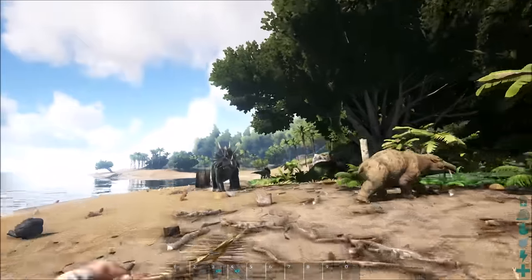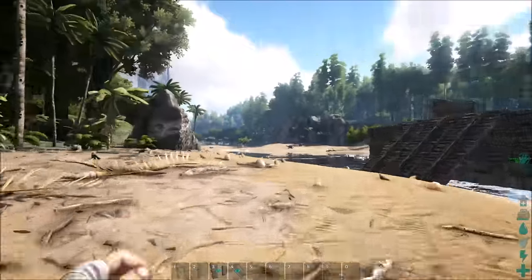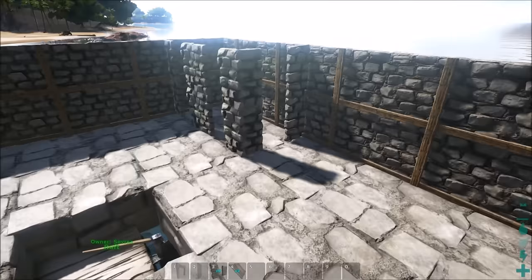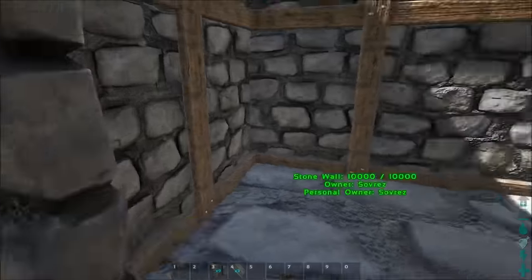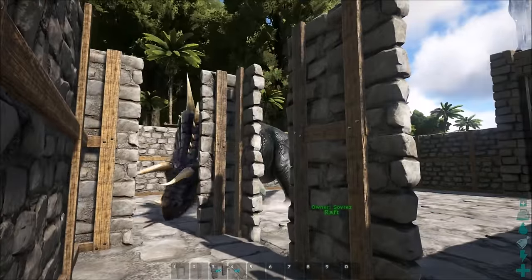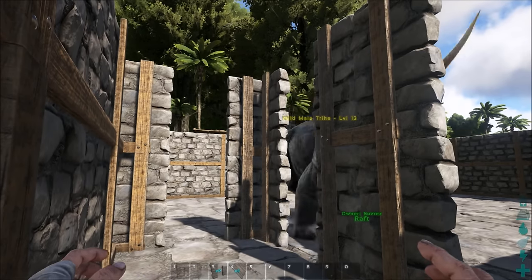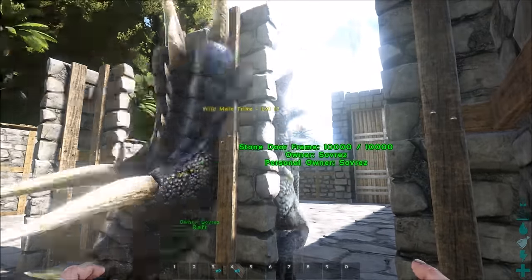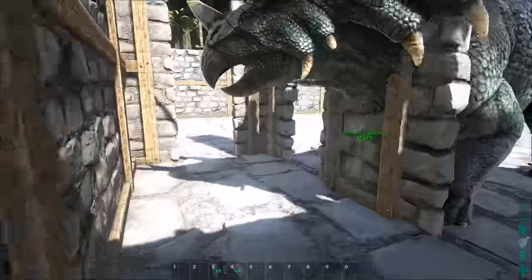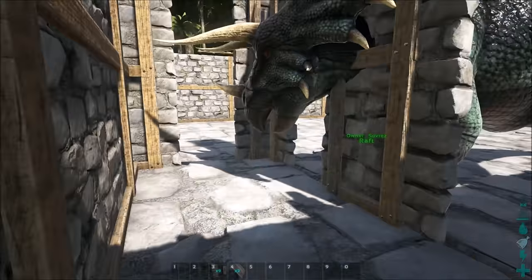What you would normally do is pull it up like this — it's real easy to steer. Make sure you close the gate. I'll show you real quick: you come over here, aggro the creature, run into your safe area, then knock it out because it cannot get away. If you want to make this area a little bit larger, you can make it a four by four instead of a two by two.